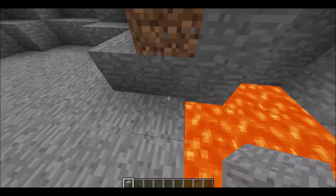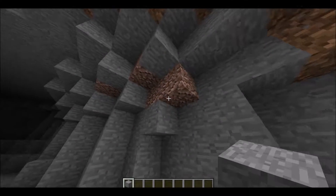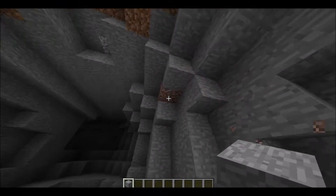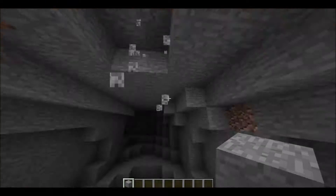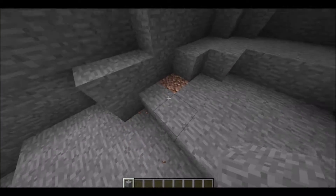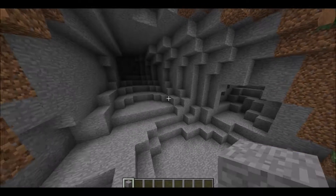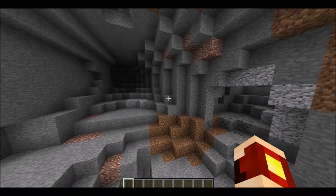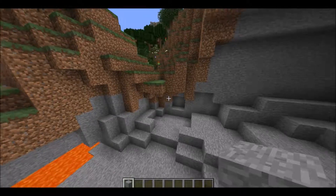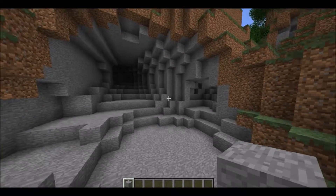We're probably going to do something with this lava pool over here, because we're going to make this cave look a lot nicer. I've now removed all the andesite, diorite, granite, gravel, and dirt from the walls of the cave, and already this is looking a lot nicer than it did before. Here's the before and after image — you can tell this looks definitely a lot better.